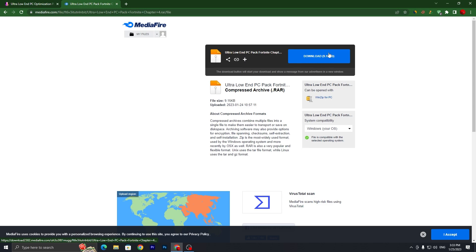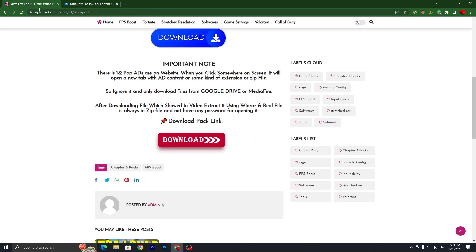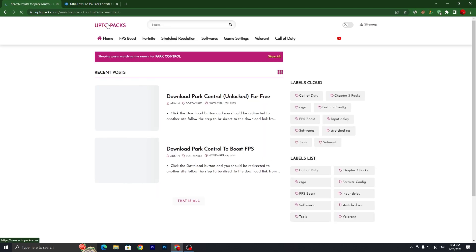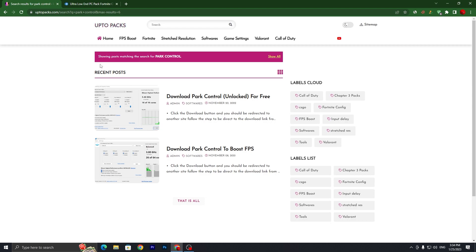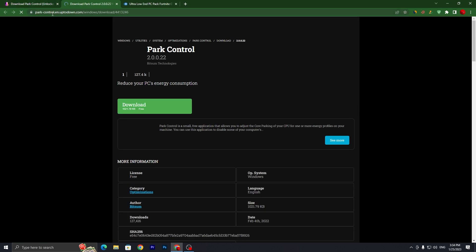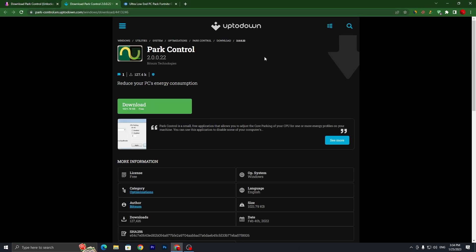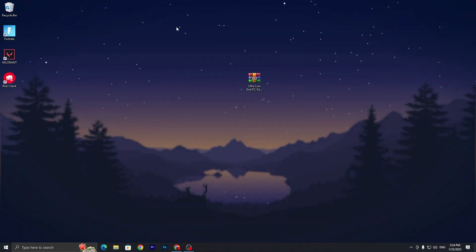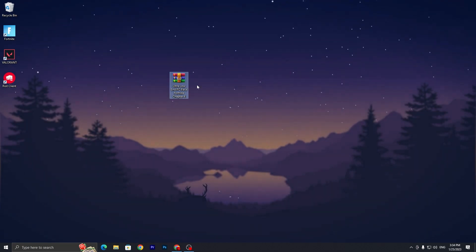Once you download that file, you also need to download another optimization tool. Go to your search bar and search for Park Control, because this is one of the best software tools for any kind of PC setup or specs if you want more performance. Click the download button and download the Park Control setup on your PC.